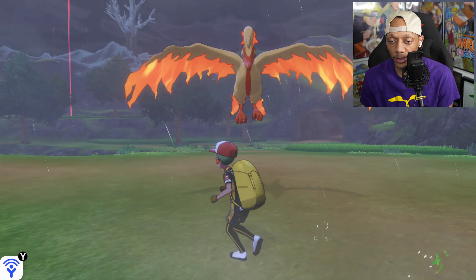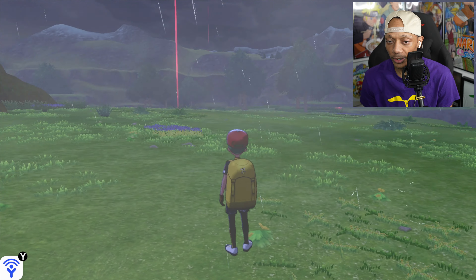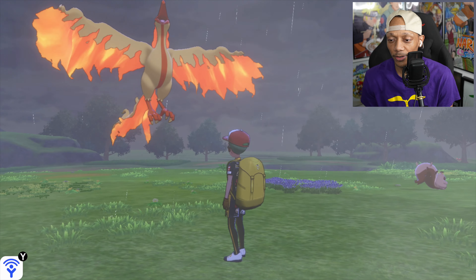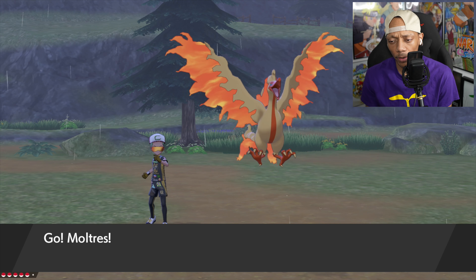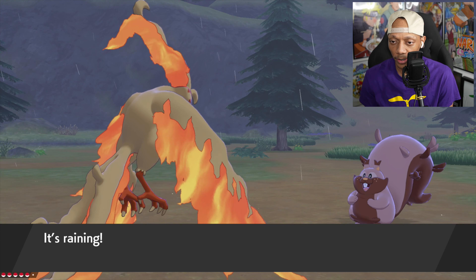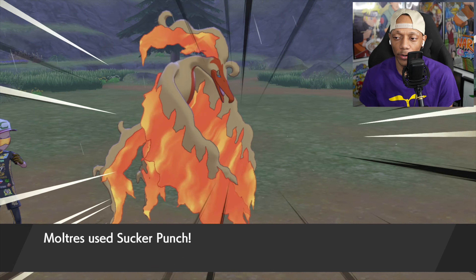We got Moltres in our party and it looks so good. It's raining outside and Moltres is getting wet - it made a fire though! Let's go under the dino tree here. We run into a Pokémon - let's go! I haven't put any upgrades on it, nothing. I think it's gonna be like level 60; they always give event Pokémon at level 60. Oh, square shiny - it always looks so good!